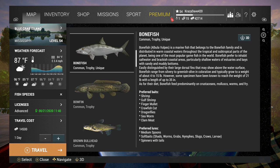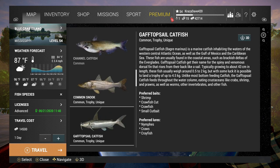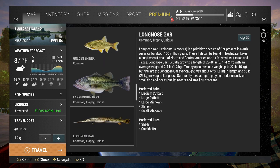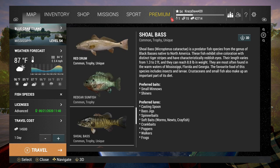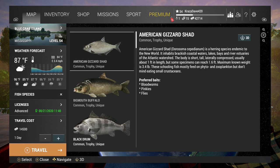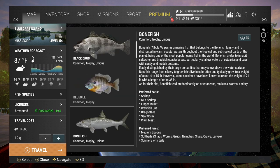You can catch unique bonefish here, unique snooks, unique gaff top sail catfish, trophy and unique red drums, trophy and unique tarpons, trophy and unique black drums. That's it — all those fish you can catch at this spot, trophy and unique.